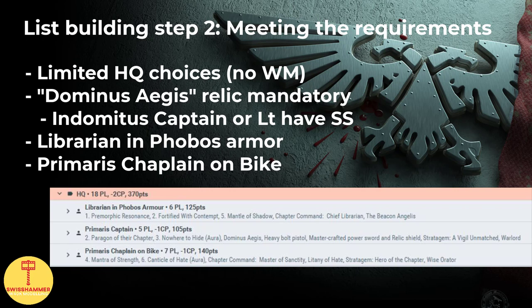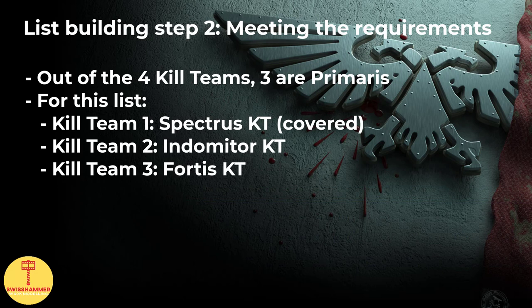For the second mandatory HQ choice, I like to take the Librarian in Phobos Armor and put the Beacon Angelis on him. He of course gets the Xenoperge Discipline with the obligatory Fortified with Contempt and Psychic Resonance. For this particular list, I made him a Chief Librarian and gave him a third power on top. He can be deployed with concealed positions and get some protection from a combat squad from the Spectrus Kill Team. This will help us put one of the slow kill teams in place. As an alternative, we could also use the Chaplain on Bike for this. I included him as the third HQ choice in this particular list. As our only truly mobile HQ, I think he is ideally used to roam around, while the Librarian and the Captain will be supporting our Gravis kill team in the mid-board.